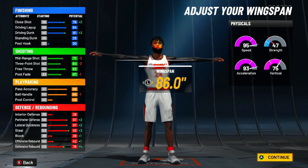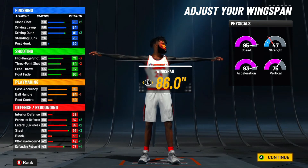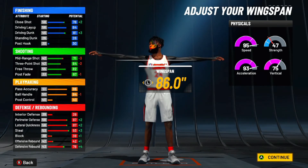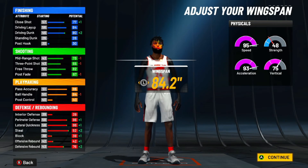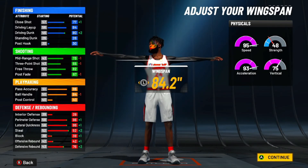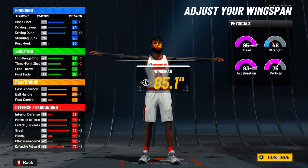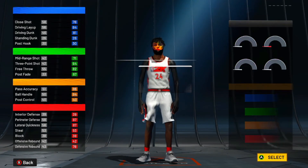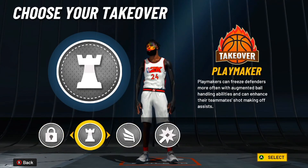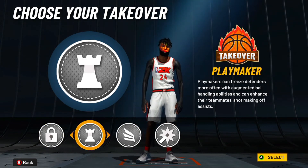I think this build is chilling. Look at the defensive stats — ball handle 84, three-point gonna be a 64, but you can shoot with that. If you don't care about elite contact dunks, you can stop earlier and still be straight. When you get to 99 overall with plus four or five, you can still get pro dunks and that three-pointer. But personally I'd just max it out because I want my contact dunks right away. For takeover, you can go with lockdown, playmaker, or slasher — I would not pick slasher, I'd pick lockdown or playmaker.